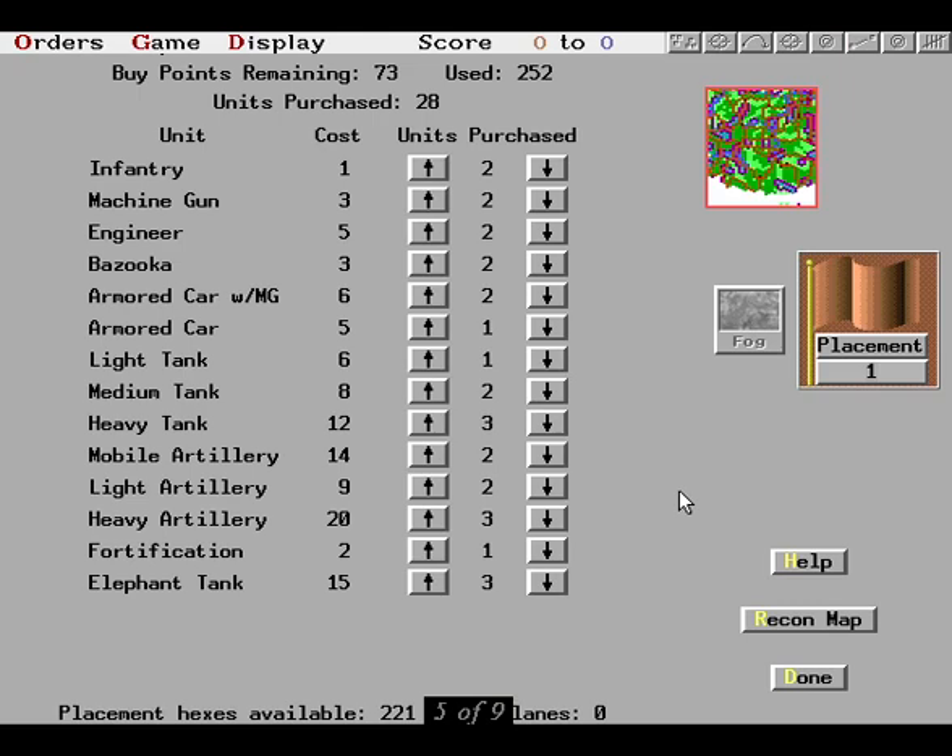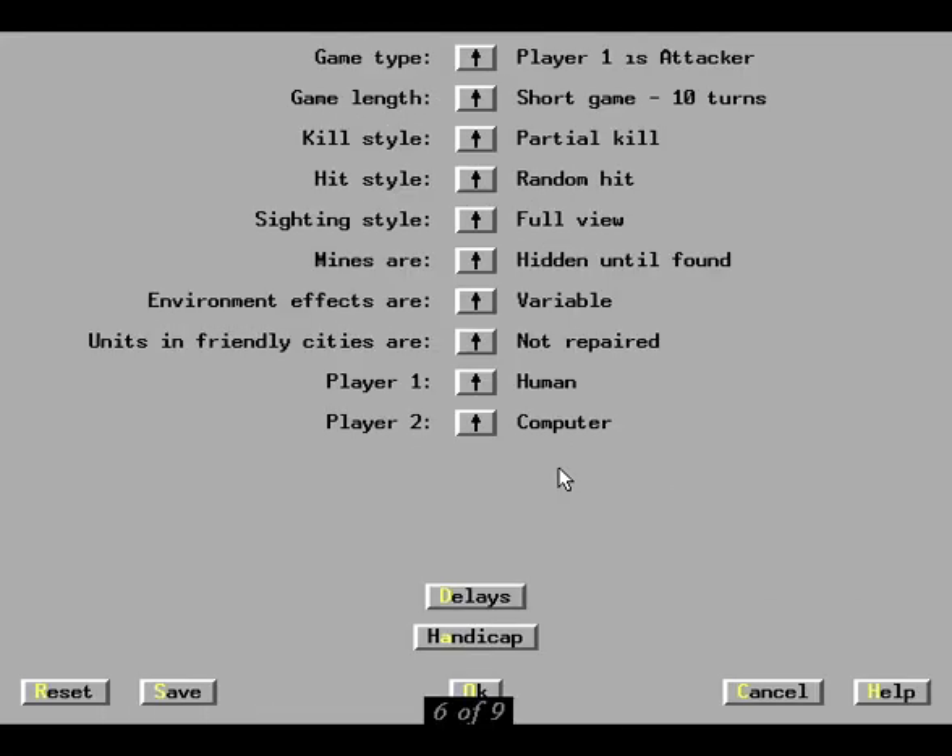Another addition is the elephant tank. It's expensive and it's slow, but it's a moving fortress that can dish out as much punishment as it can take. There will be machine guns that can fire on every phase, railroads and railroad bridges to blow up, and full campaign play.